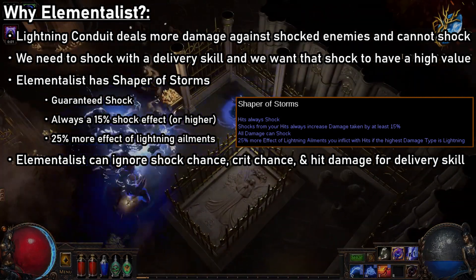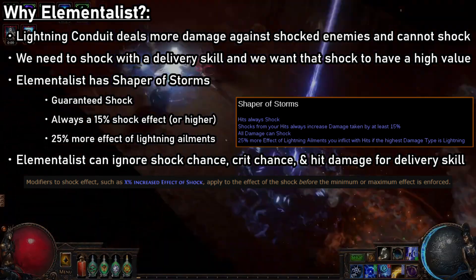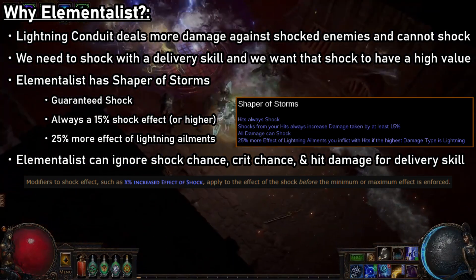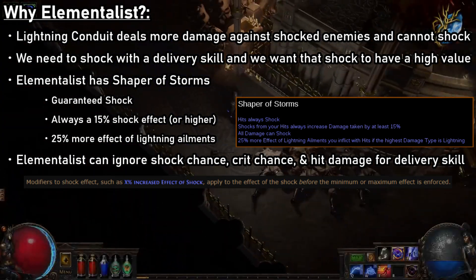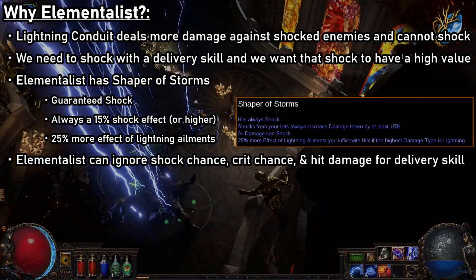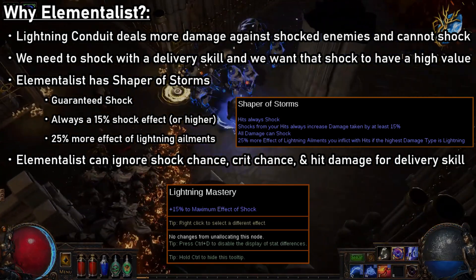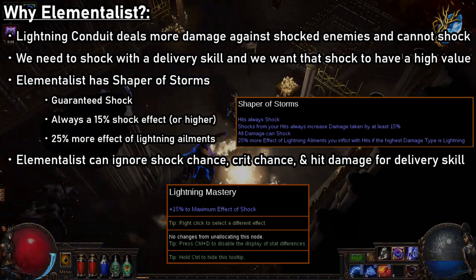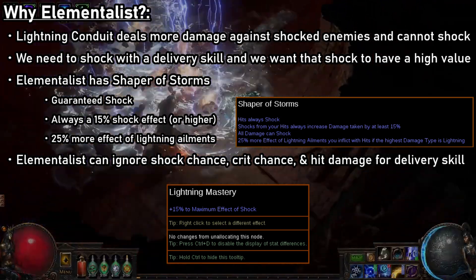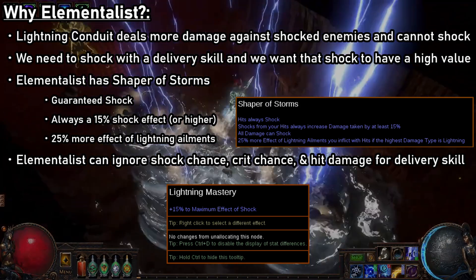In my research, there has been some debate as to whether this 15% base shock effect is applied before or after increases and reductions to shock. The community wiki says that modifiers to shock effect, such as percent increased effect of shock, apply to the effect of shock before the minimum or maximum effect is enforced. You'll note that the Shaper of Storms ascendancy node doesn't mention anything about minimum shock effect — it just says shocks from your hits always increase damage taken by at least 15%. On the other hand, things like the Lightning Mastery explicitly use the wording '+15% to maximum effect of shock.' This would seem to imply that the shock effect from Shaper of Storms is used as a base and then multiplied by increases and reductions to shock. This is also how Path of Building is calculating shock effect from Shaper of Storms, and I am inclined to believe them.